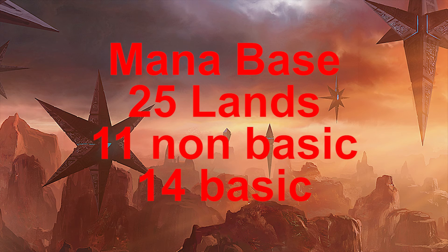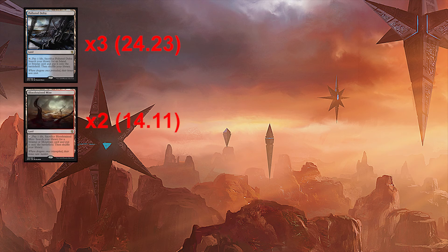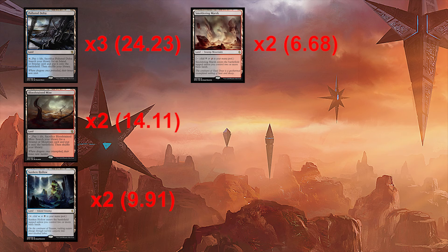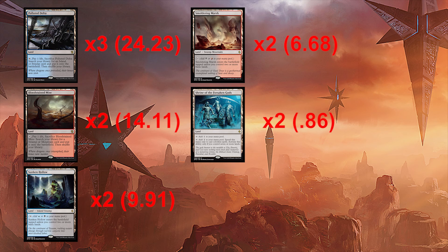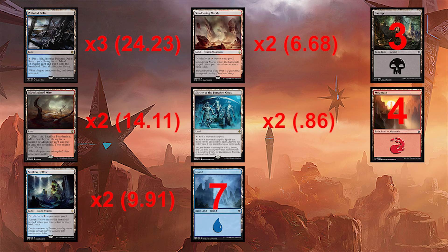Now let's talk about our mana base. We're going to be running 25 lands: three Polluted Deltas, two Bloodstained Mires, two Sunken Hollows, two Smoldering Marshes, two Shrine of the Forsaken Gods, and then rounding out with seven Islands, three Swamps, and four Mountains. This should bring us to a nice 60.